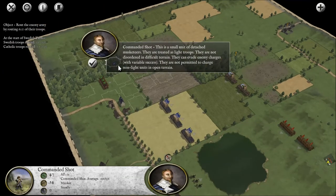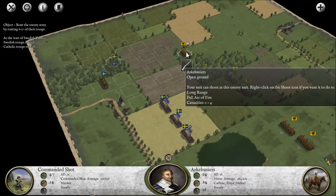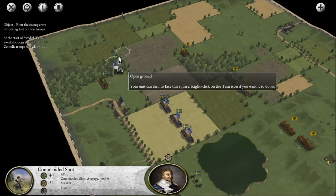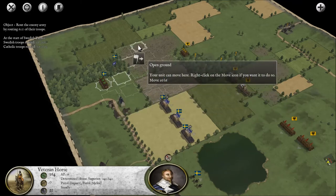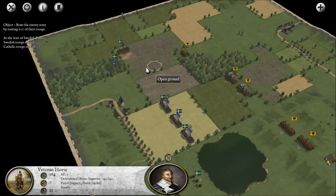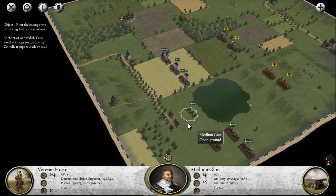These are commanded shot — light troops. We can shoot them. They were hidden — they're not anymore. These are veteran horse — let's see if we can get some sort of flanking thing going. Not enough AP left, sir. But that's cool — now I know. I think that's everyone I've got.